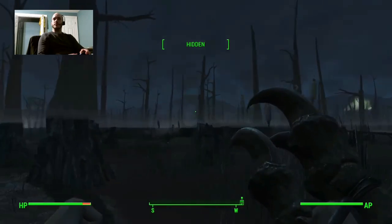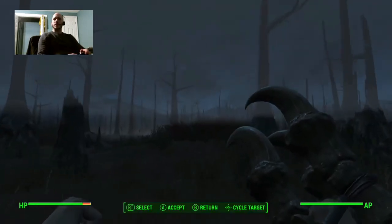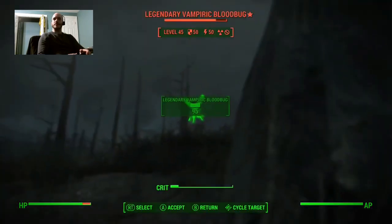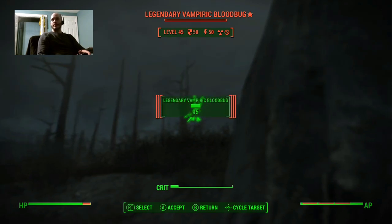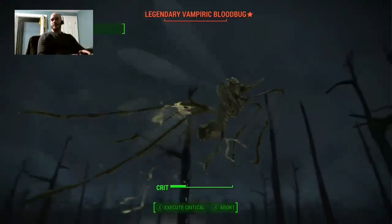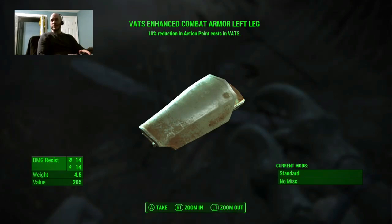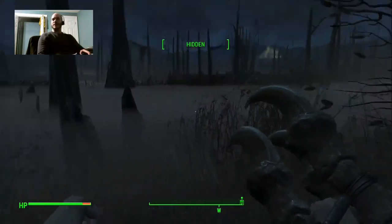I've got to get a little bit closer. You may be wondering, if you're not familiar with the perks, why I'm even checking. I'm checking because — this may be a bad example, I may not be able to punch this guy at all because he's flying. There's a perk called Blitz that lets you teleport a certain distance whenever you're using a melee attack in VATS. So here's a level 45 legendary enemy, and I'm wearing a dress with no combat boosts at all outside of my perk selection. And he's dead. A blood bug is not maybe the most intimidating enemy, but that is still a level 45 legendary, and I can assure you the same thing would happen with a level 50 deathclaw, because I've done it.